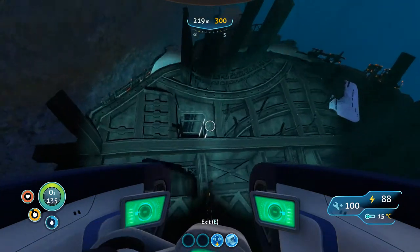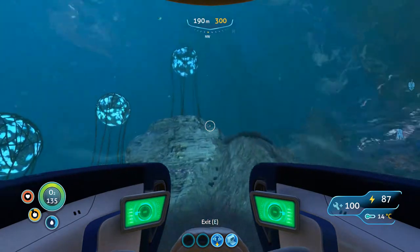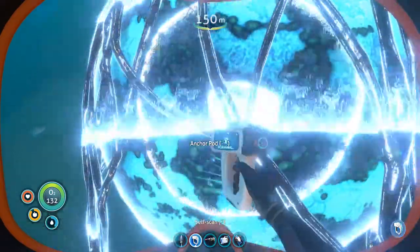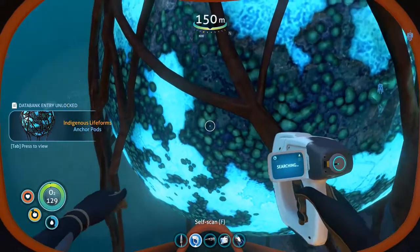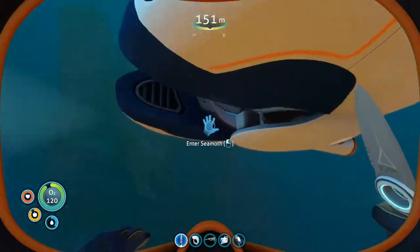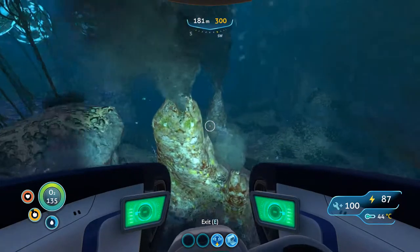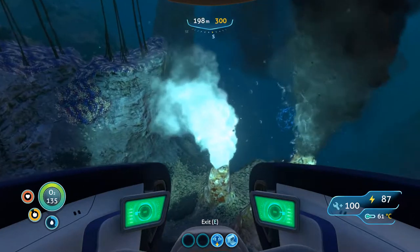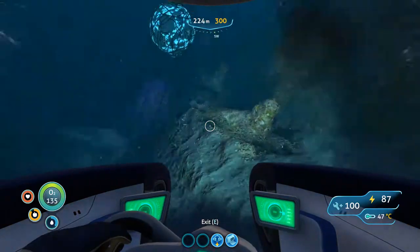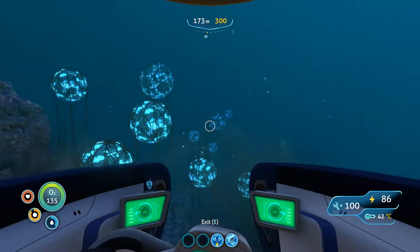That right there is where that top entrance is that I decided against using. It's really weird seeing those little floating ball things above me, because I associate them with being really far down. These are anchor pods — let's get a good scan. It'd be really cool if we could put one in our aquarium. Oh, that's thermal stuff! So if you wanted to build your base down here, these would be a great source of energy. As you can see in the corner it's up to 60°C, so you could use the thermal plants on these and build your base up in this area where it's more flat. It'd be really cool to look out at these every time you looked out the window.